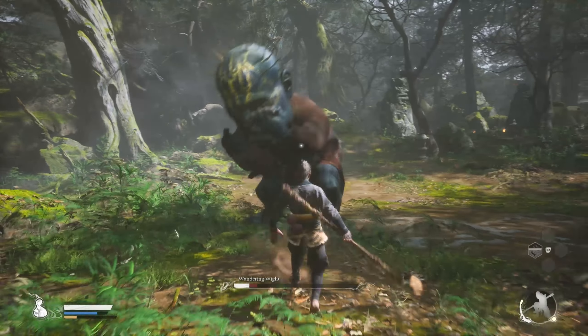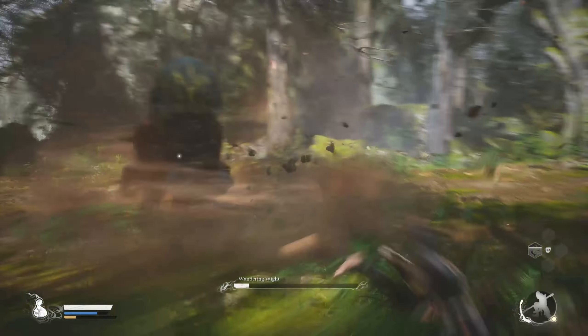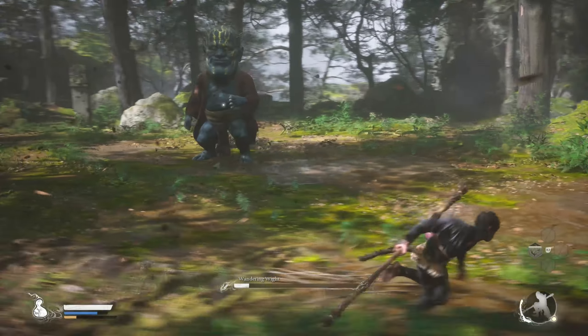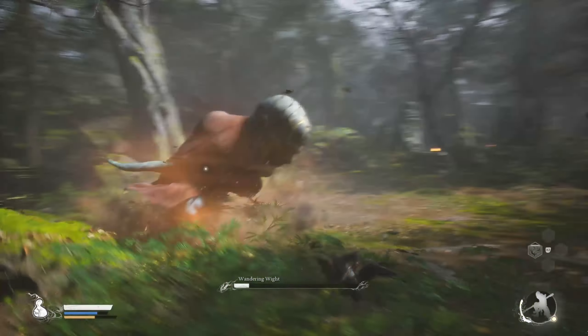Once your stamina is gone, run away from him and keep your distance until Immobilize is ready to be used again. Just keep dodging and running away while saving a good amount of stamina — just enough for some combos later on.